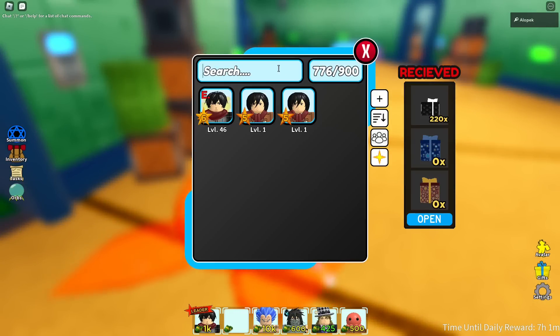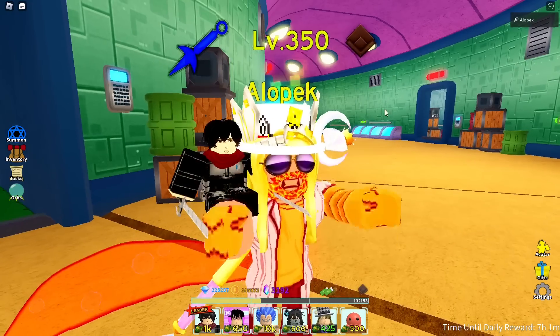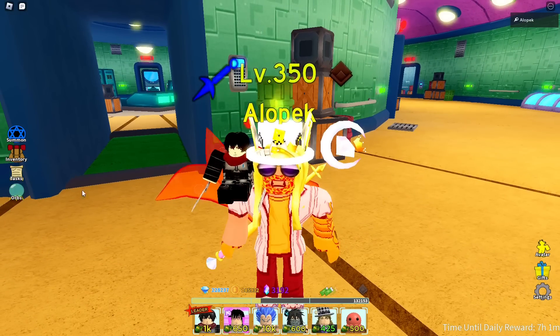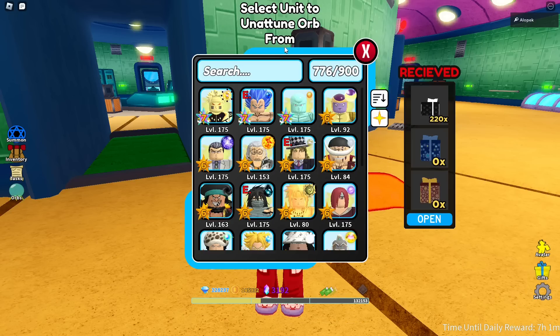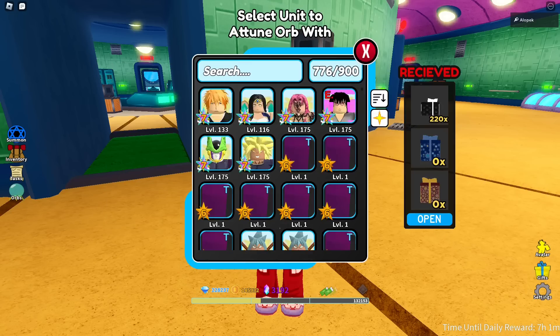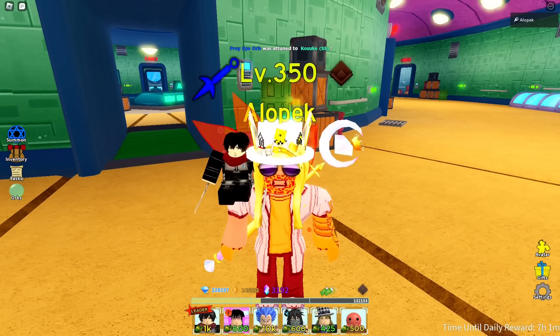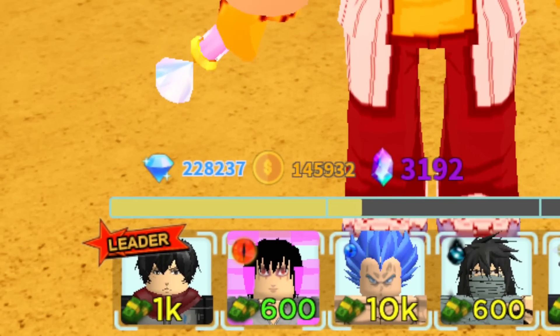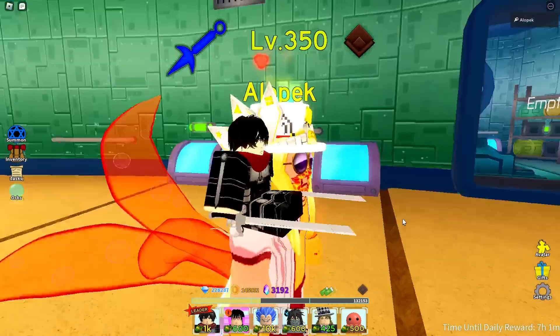Next, equip the units you want to bring — we want to be able to place Sasuke down on wave one. The first step is we're going to reduce his cost by removing this orb and giving him the Prey Eye orb. That's going to reduce his cost down to 600, but you'll notice we still need a little bit more money to place him down on the first wave.